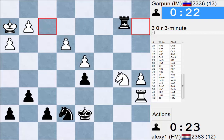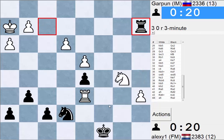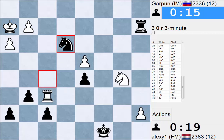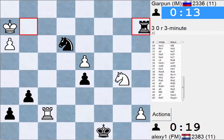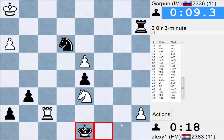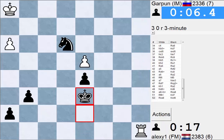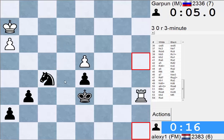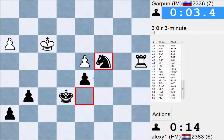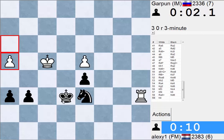I'm gonna take the pawn if I can. He's gonna check. Yeah, this should be winning for him I guess. Knight d6 wins instantly I guess — a8. It's not that easy by the way cause this ending is still well, maybe even a draw. But I'm gonna flag him anyways.